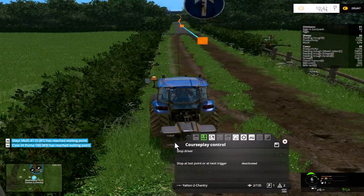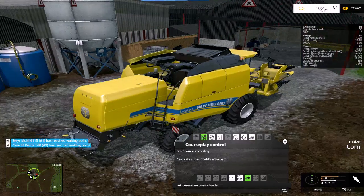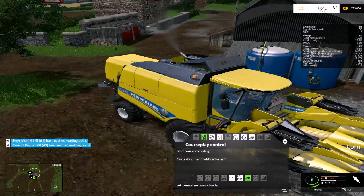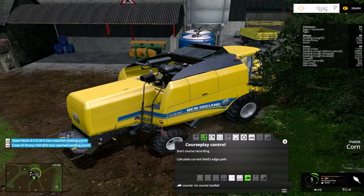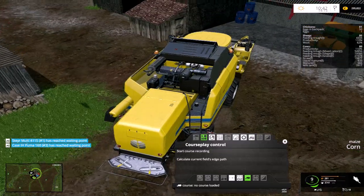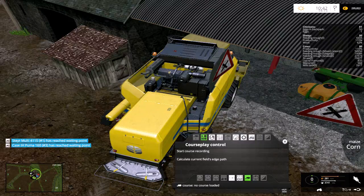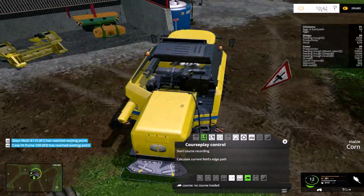Yatton to Chantry - why is it going that way? Oh, he's on course. I said I was going to be putting this cutter head away. We had a little bit of a crash in the game and I had to go back and reload - didn't give me a chance to save. So if you've seen me put this away just recently, sorry about that, that's the way it goes sometimes. The next thing to do is to go and start the wheat field off.